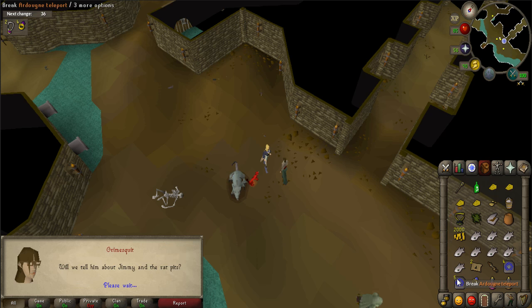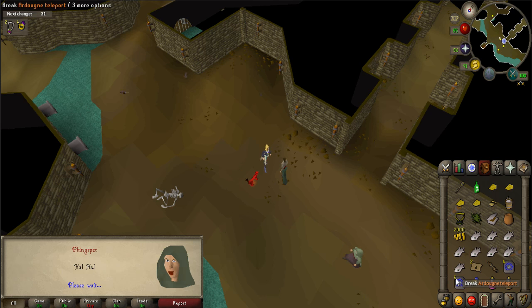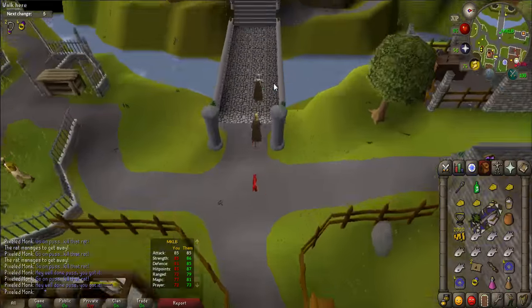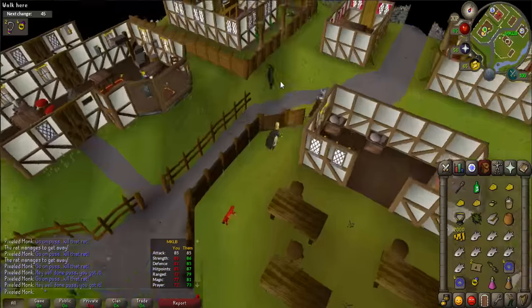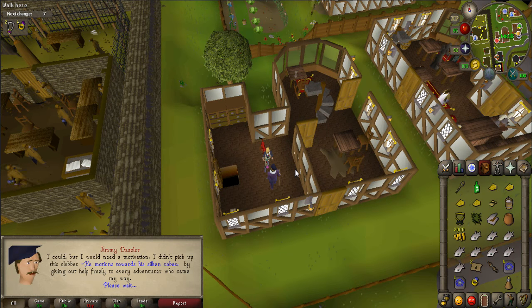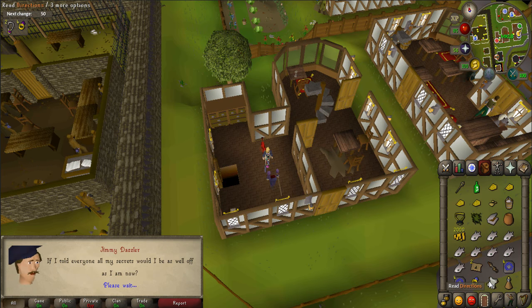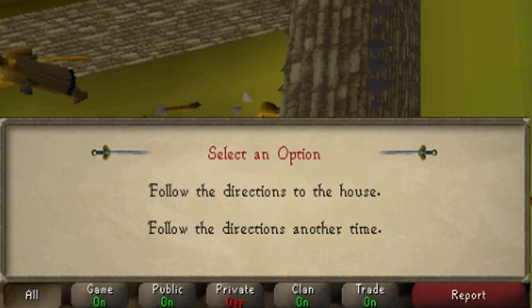The next part of the quest is long and can be quite frustrating. Be prepared to spend a lot of time here, up to 45 minutes. When ready, teleport to Ardoyne and head to a house that is just west of the Flying Horse Inn, directly north of the Ardoyne Castle. Once there, be sure to have at least one empty inventory space and talk to Jimmy Dazzler. He will give you directions. Click on the directions, and when prompted, select "Follow the directions to the house." You will be teleported to a mansion.